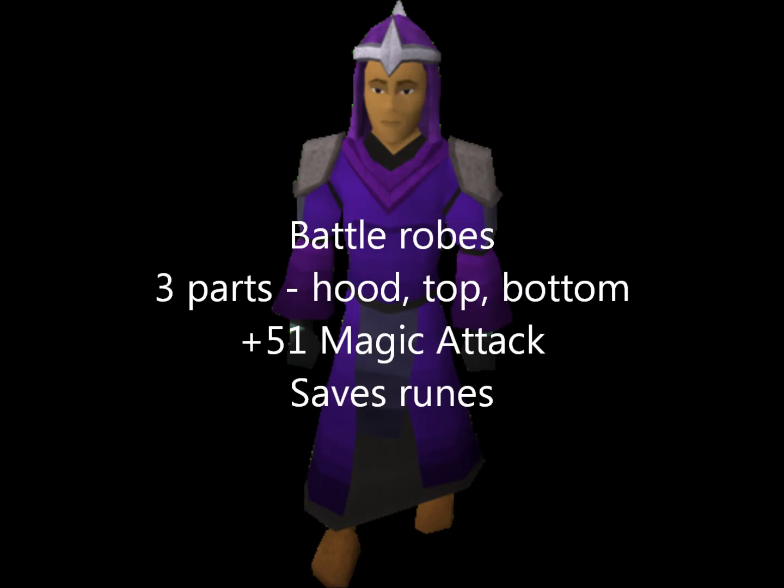In terms of armor it's pretty much your choice, but what I'd recommend are battle robes. These are a reward from the Fist of Guthix minigame. There's three parts: a hood, a top and a bottom. You can buy the uncharged versions on the GE and then charge them with tokens, which is what I'd recommend doing.